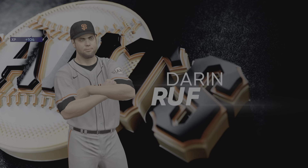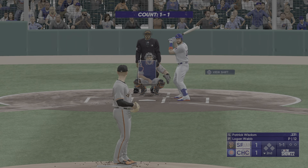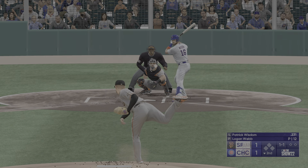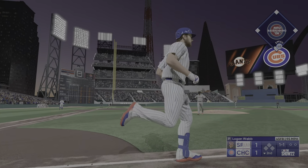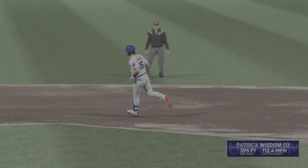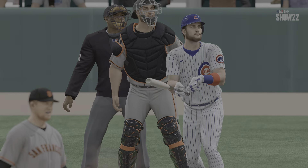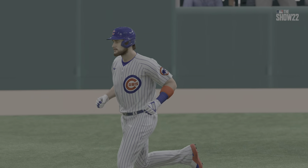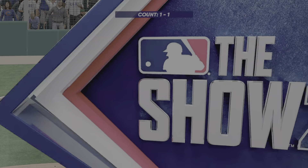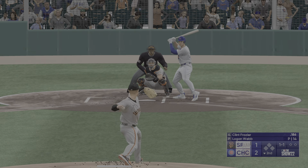The Giants are able to tie things up thanks to the solo home run. Ready to go for the last half of the inning — up now for Chicago, Patrick Wisdom. This one blasted deep to left — way out of here, home run! Patrick Wisdom circles the bases and they jump out front, it's two-one. That made a lot of noise — power versus power right there, like two locomotives colliding. Really good job there by the hitter getting the top hand working to power that fastball out of here.